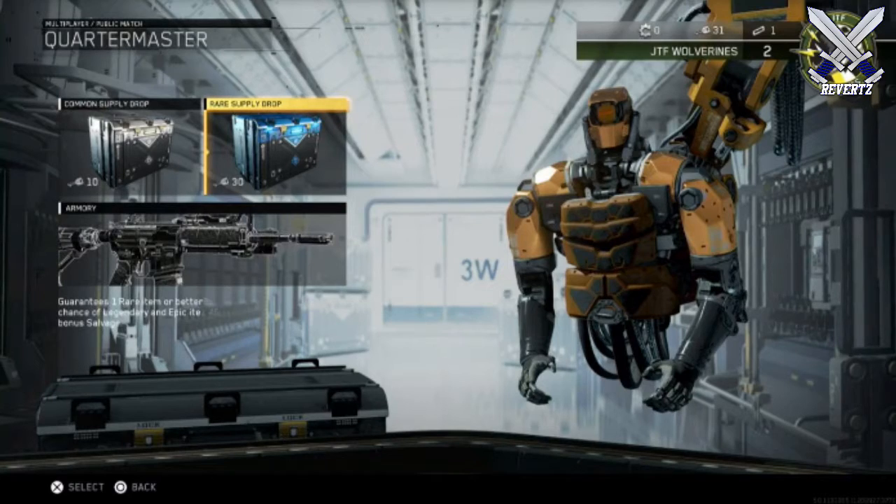We have rare and common supply drops returning as well. The amount of currency or salvage is the same as Black Ops 3 — 10 for a common and 30 for a rare. You are going to be able to burn duplicates for salvage, so that's a good thing. During Black Ops 3 when it first came out you weren't able to burn duplicates, so I'm glad that option will be available straight out of the game.